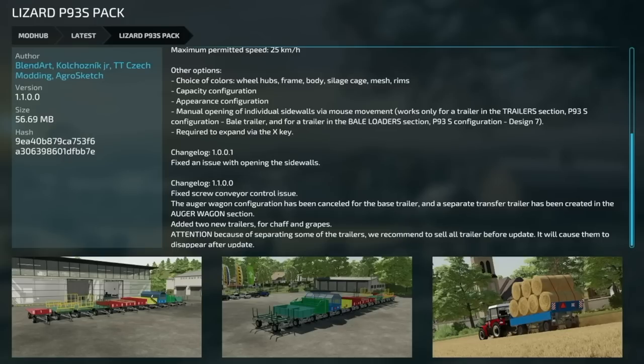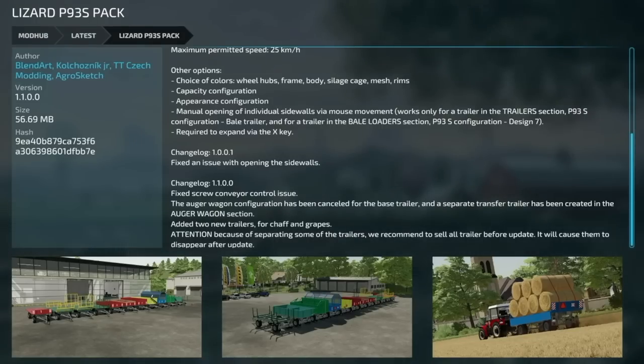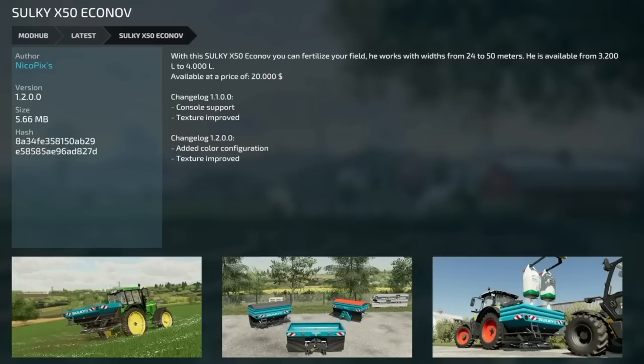Update to the Lizard P93S Pack version 1.1: fixed screw conveyor control issue, the auger wagon configuration has been cancelled for the base trailer and a separate transfer trailer created in the auger wagon section, and two new trailers for chaff and grapes have been added. They recommend selling all trailers before updating as they will disappear after the update.